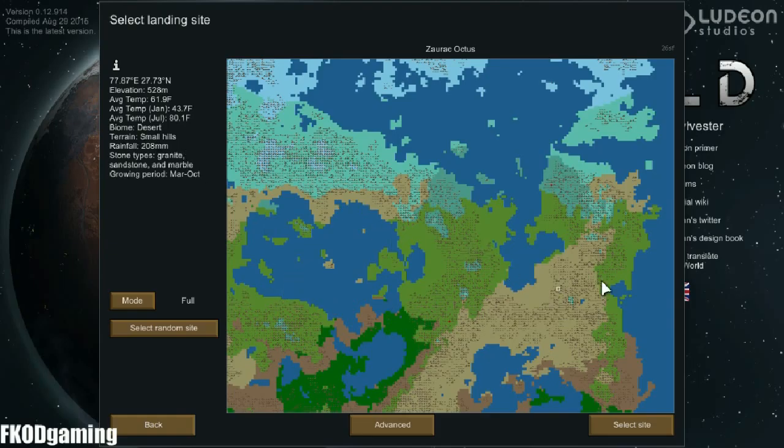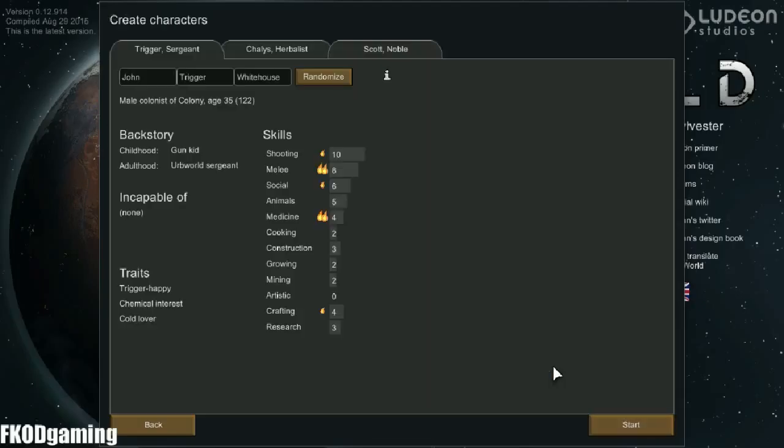We're going to go with small hills, just so that there's a decent amount of minerals but we don't have to actually dig into the mountains to build stuff, which might be a little bit more of a challenge in the desert. Let's go ahead and select a site.